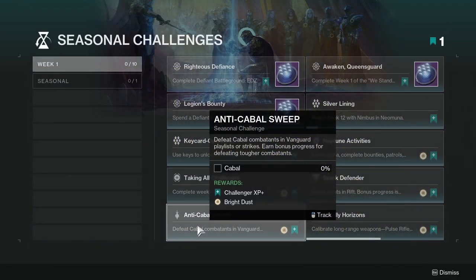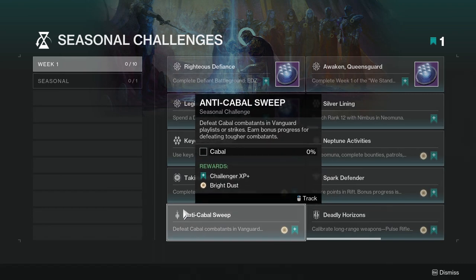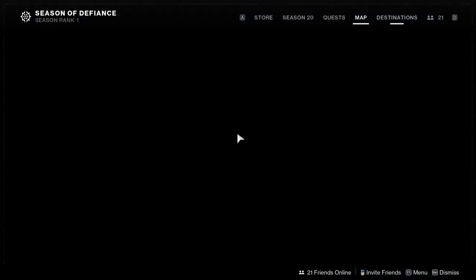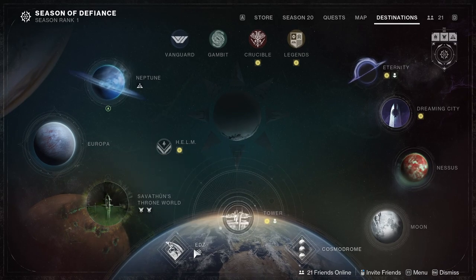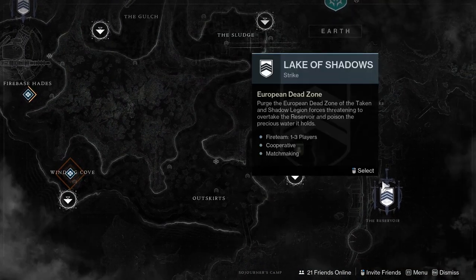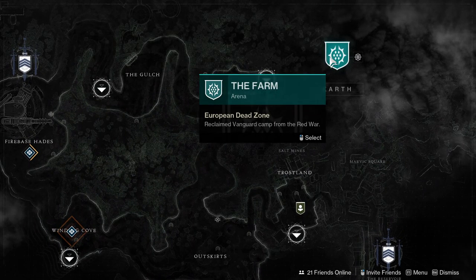Anti-Cabal Sweep: Defeat Cabal Combatants in Vanguard Playlist Strikes, and earn bonus progress for defeating Champion Combatants. This one might be a little annoying. I think the best choice would be to go to the EDZ — Lake of Shadows, I think, has some Cabal. Or we could go back to the Farm.